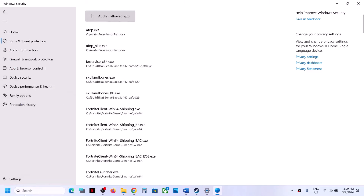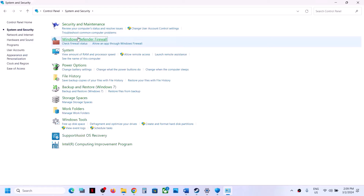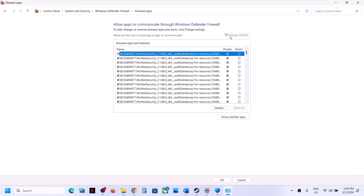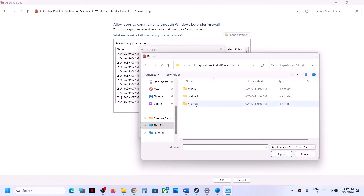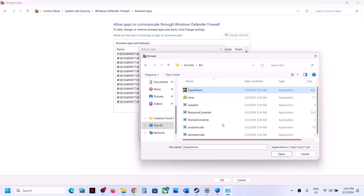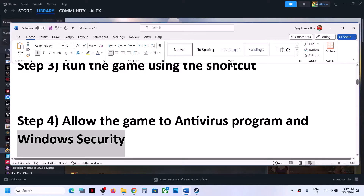Type 'Control Panel' in the Windows search box and open it. Go to System and Security, then Windows Defender Firewall. Click Allow an App or Feature through Windows Defender Firewall, click Change Settings, then Allow Another App. Click Browse, navigate to the game installation folder, open the game folder, select the game EXE file, click Open, then Add. Once the game is added, click OK, then launch the game and check.